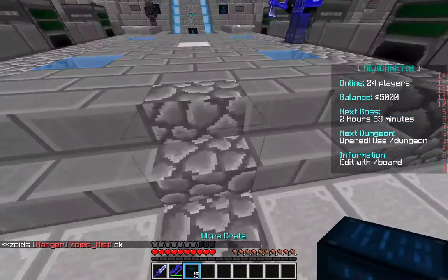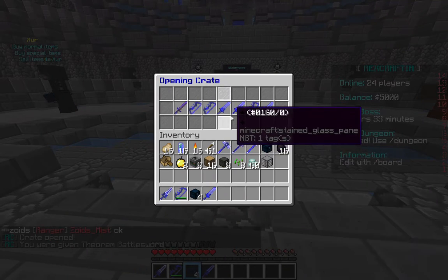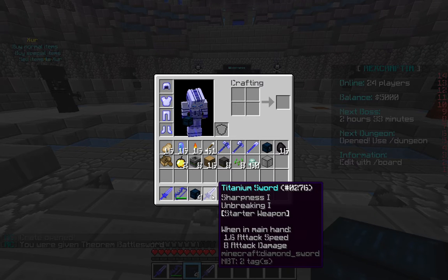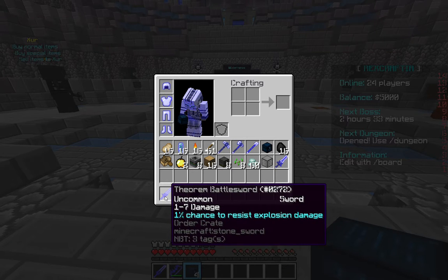The most important thing here is the ultra crate. You left or right click and it's basically a lottery. These swords are really cool — this one already has 8 attack damage as you can see under 1 in main hand. But this one is common and has 1-2-7 damage, so it can do 1 through 7 damage. It has a 1% chance to resist explosion damage.